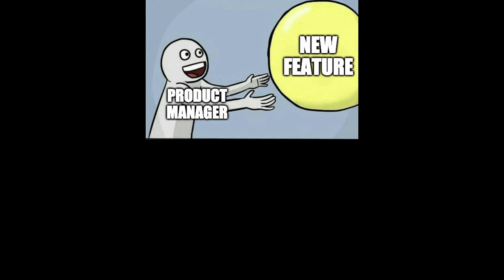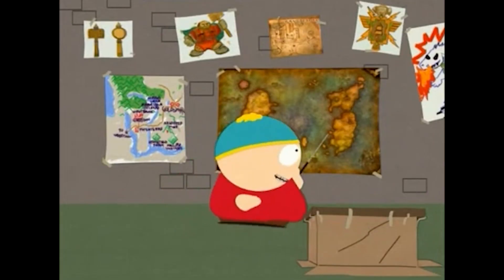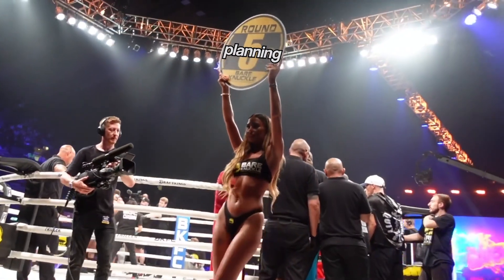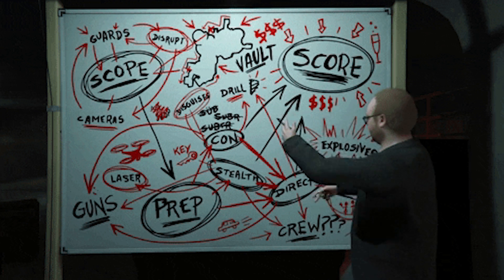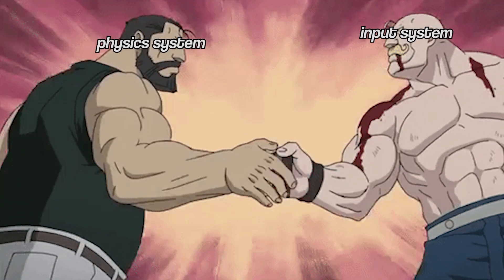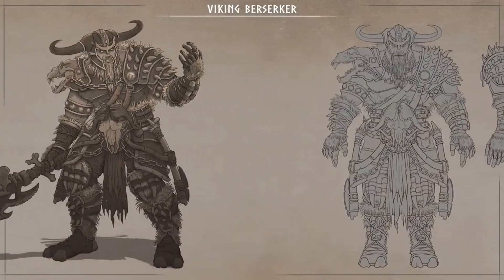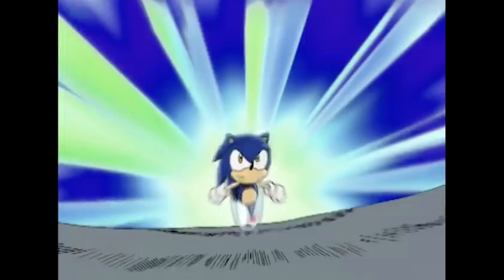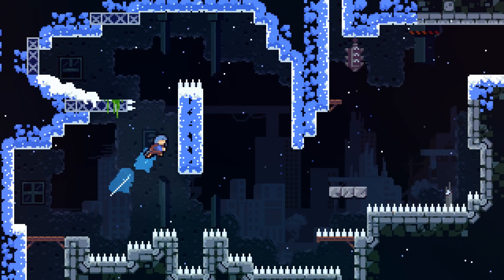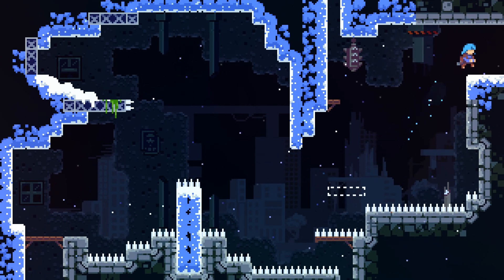The best way to minimize technical debt is to do some proper planning. Planning out in detail how your systems are going to work, thinking about how different parts of your game will interact, and doing some proper concepting for the visuals will slow your development down at the start, but speed it up in the middle — which is the longest and arguably hardest part of development.